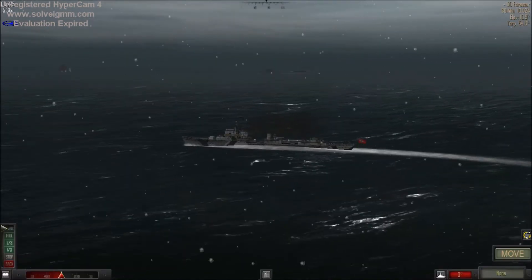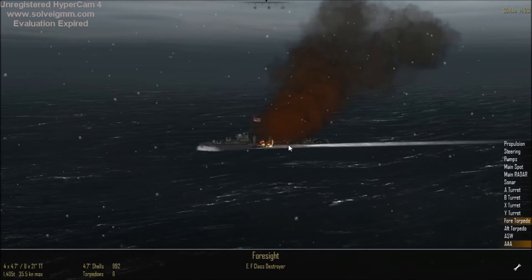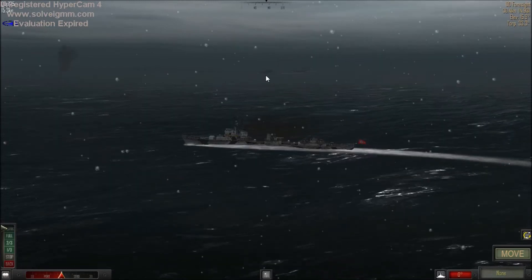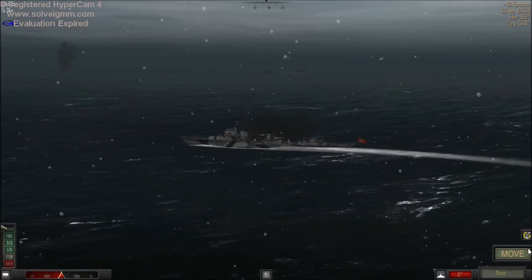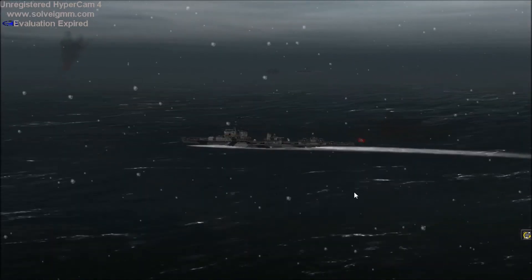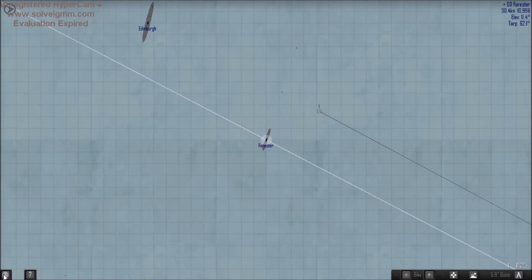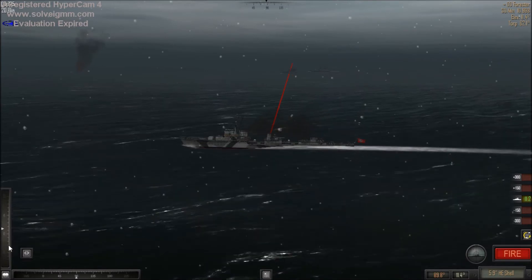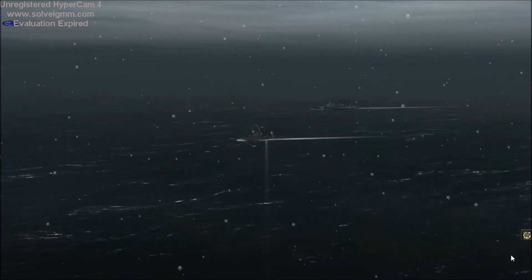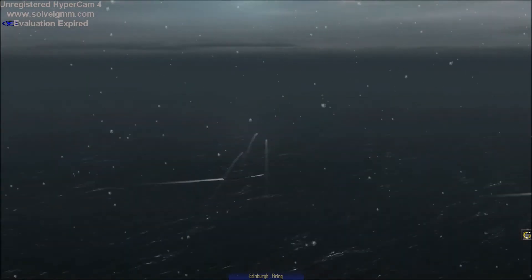Beautiful hits — look at that. Forward torpedo tubes and AAA has been lightly damaged. Let's try and replicate that with the Forrester. Forrester was just a little bit short — we'll go to 11.5. Fire. Hits have been scored, but not a great deal.